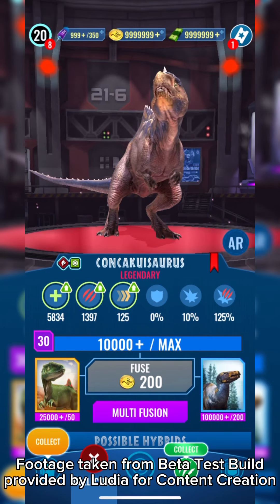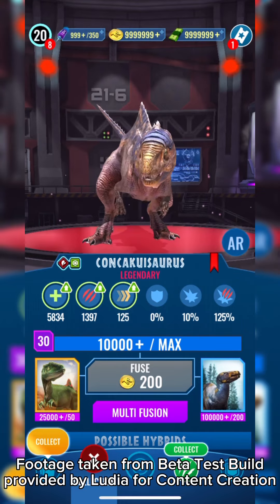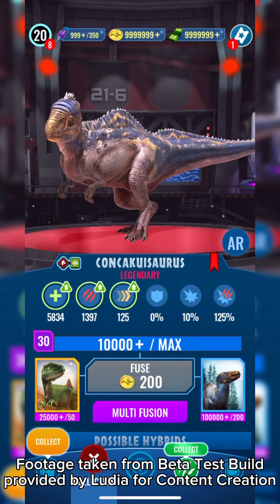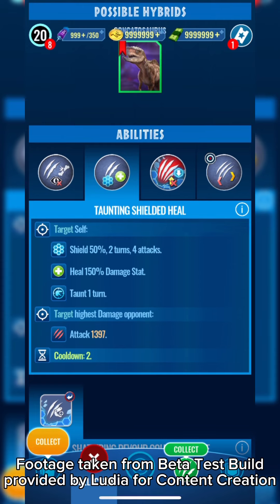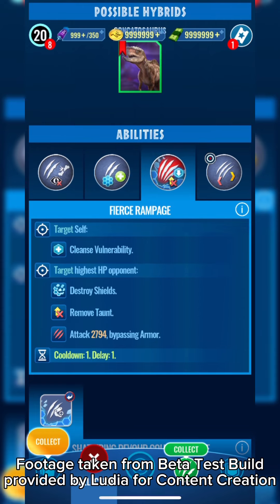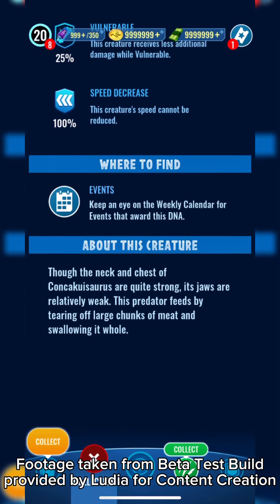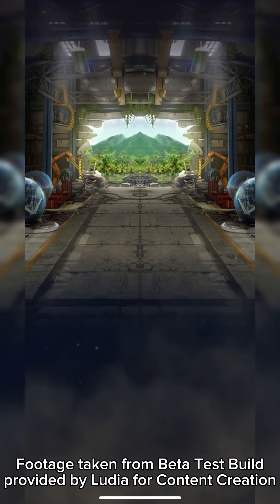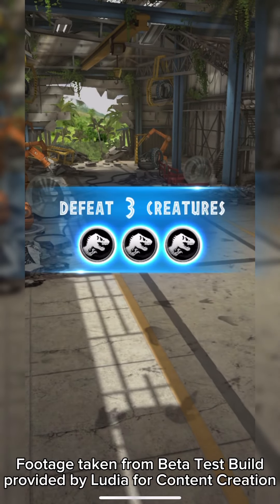Let's take a look at the brand new Conca Cuisaurus, the first legendary of this year. It's very crazy — we're almost at the end of the year and this is our first legendary. It's a hybrid of Concavenator and Fukuisaurus, and then it fuses with Tenontosaurus to make Concatosaurus, which we'll look at in an upcoming video. Here are its moves — we'll go through them in battle, so let's get straight into a match.